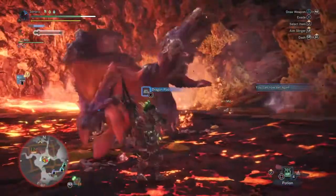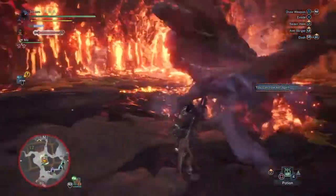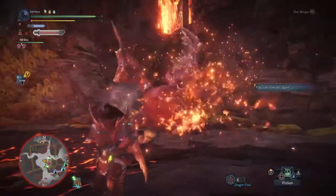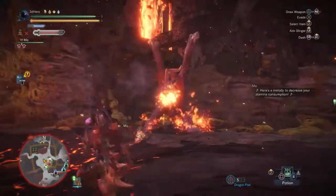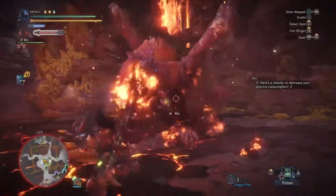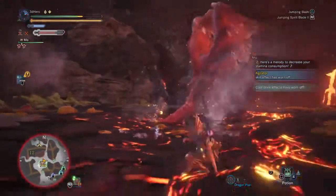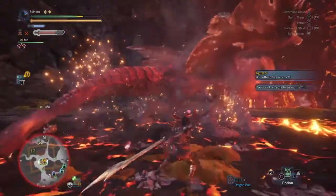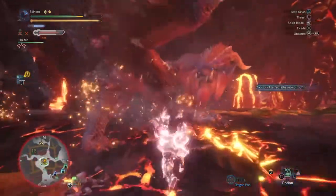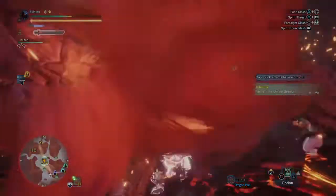If you don't even have an Elder Seal weapon to fight against Elders, then don't worry, as you can use something else instead — Dragon Pods. Dragon Pods drop from Elders upon successful hits, and once you land enough hits onto your Elder Dragon with these pods, it will suppress their abilities the same as if you were using an Elder Seal weapon. This will leave you a few free slots to use whatever weapon you feel like against that monster. But remember, they don't always drop upon successful hits — only a few times.